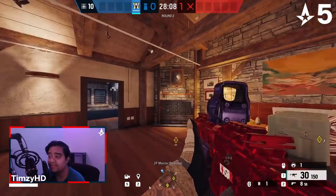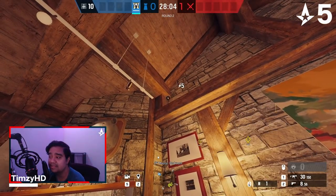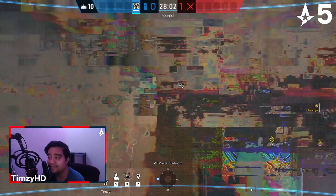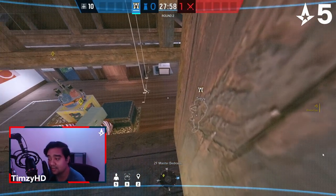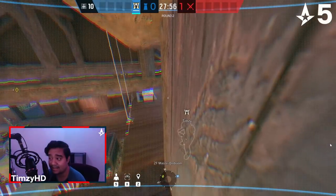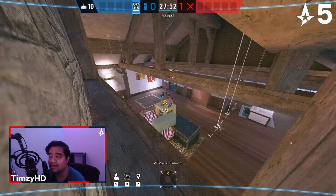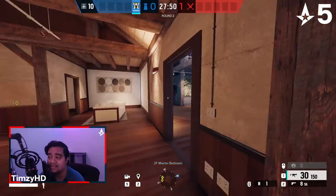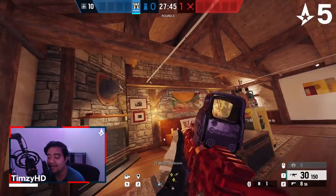Moving on, we have a Valk cam inside of Master. We're going to throw it up into the northeast corner, just by all of these different support beams. This will be tucked in enough for you to see pretty much everything inside of Master as they walk through that solar door for any of the default common spots, such as behind the bed, by the couch, next to the closet. If they open up the wall and push in, you can see all of that. The attackers can't see this camera until they are walking a few steps into Master.